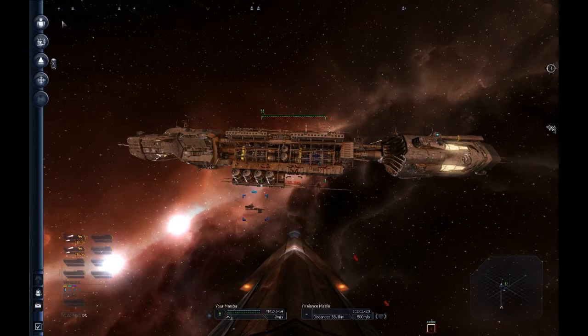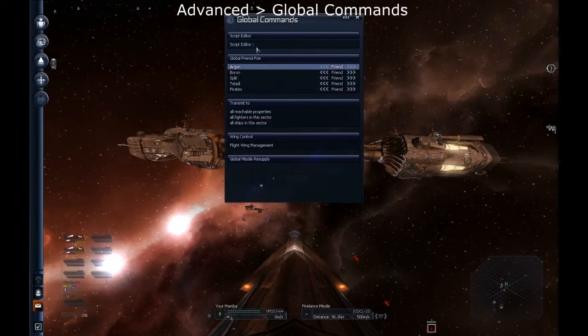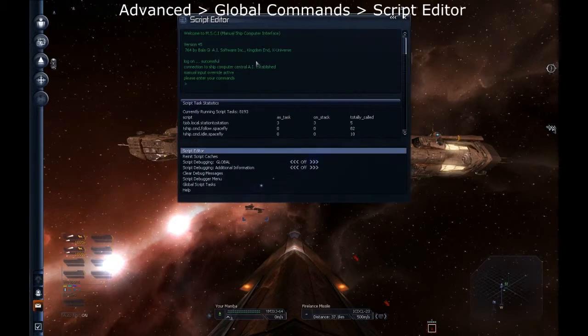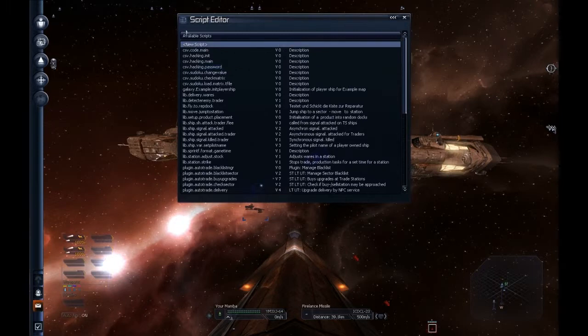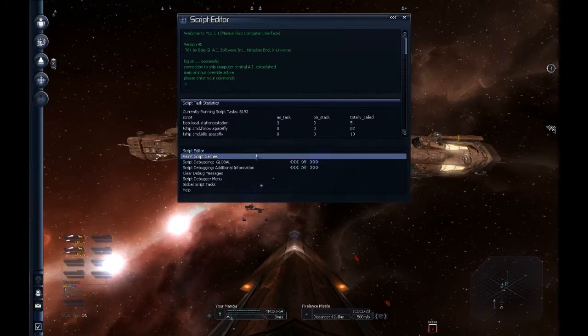It'll freeze for a second. You can go here: Advanced, Global Commands, Script Editor. Then your script editor will be enabled. If you get a loading thing that's typing up at the top left, just press Enter and it'll take you to the script editor menu.